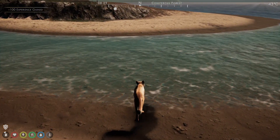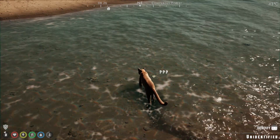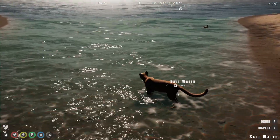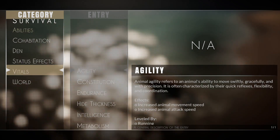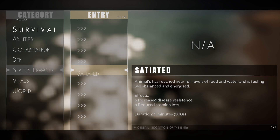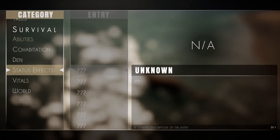If we go to the status tab there are status effects marked unknown - probably still in the works, or I just haven't done them yet. Then vitals - just your usual. There's also a world tab - don't know what that's about either.